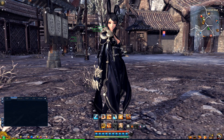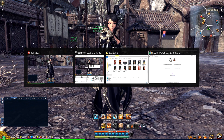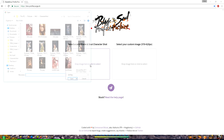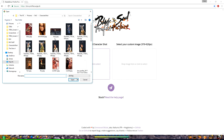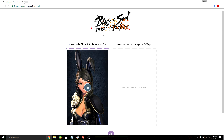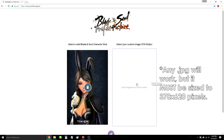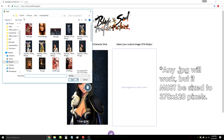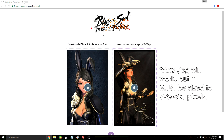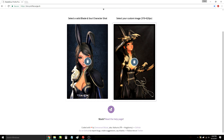Then go ahead and close out of that and go to the link I sent you. It'll look like this, and on the left you're gonna hit 'select a valid Blade and Soul character shot.' You're gonna drop the image you just took there. Then the picture I sent you, you just put on the right side. Then scroll down and you can see a little purple button that says 'convert now.'